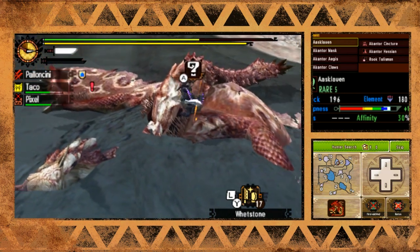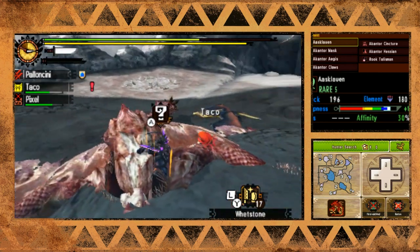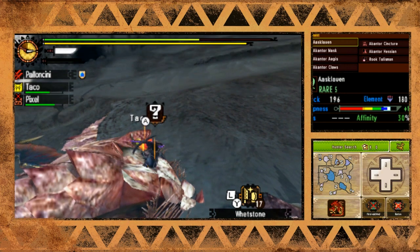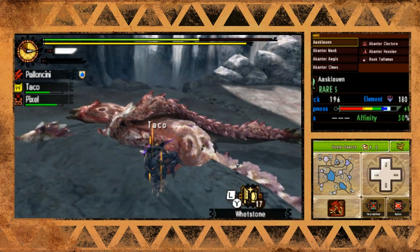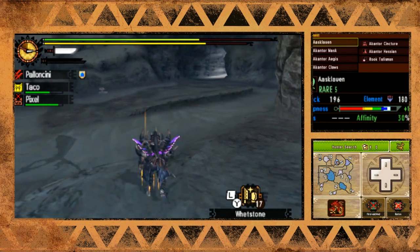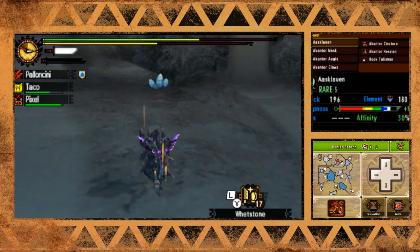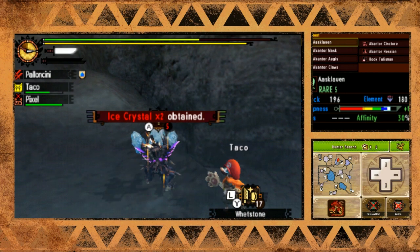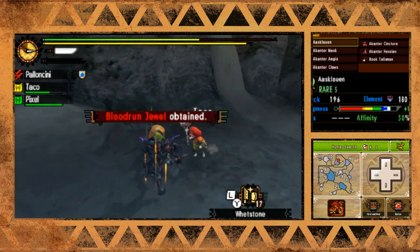Awesome - the Rathian didn't stand a chance! I like how it's just clipped inside the ledge right here. It's so satisfying whenever you kill a monster with a jump slash - it's like the best feeling in this game. Unleashing a super with your charge blade and doing a jump slash to kill something - best feeling in Monster Hunter. Ice crystal times two, Fucium ore - all my favorite items!